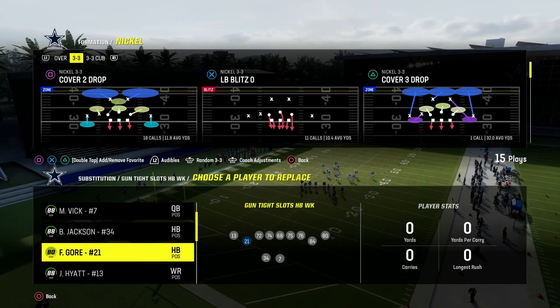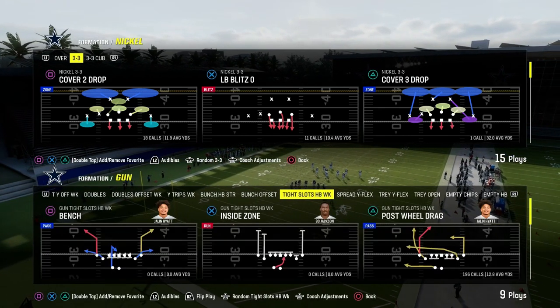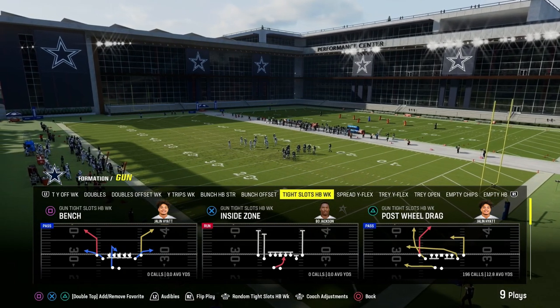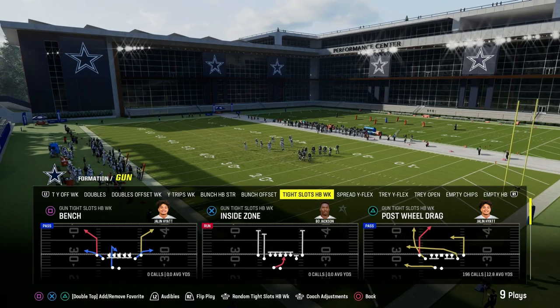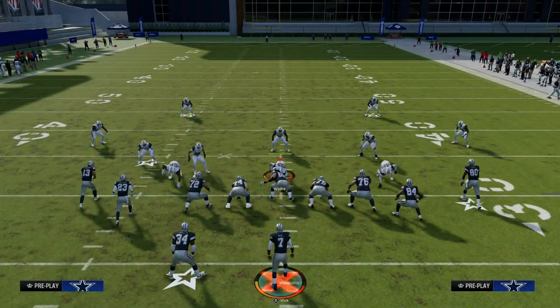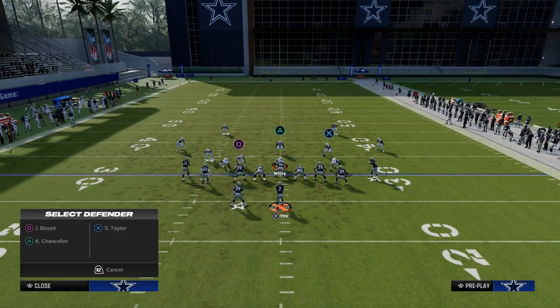In this video I'm going to show you the best shallow cross concept in Madden 24. It comes out of the tight slots halfback weight formation and the play is post wheel drag. This play features a couple of really unique routes - it has a really good post route and a really good wheel route that is going to help you get some receivers open.